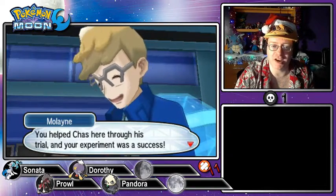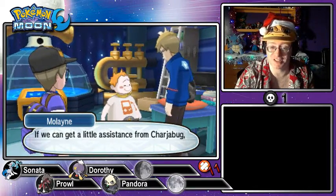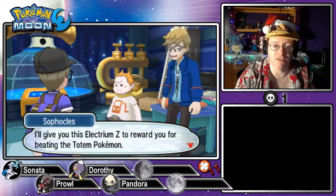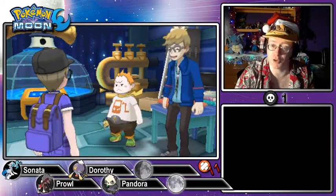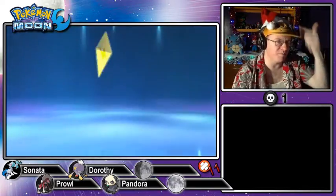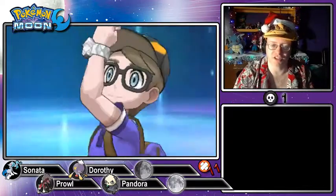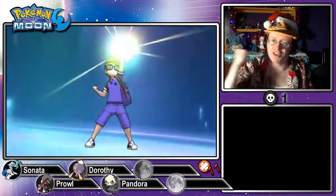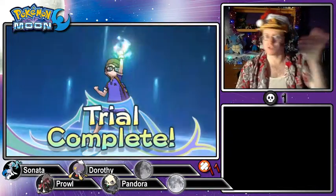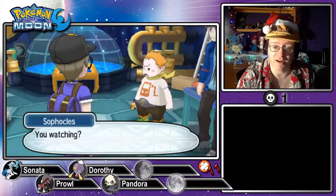Molayne congratulates Sophocles on a successful experiment. It seems the Ping Totem Pokémon 2.0 uses too much electricity — if they can get assistance from Charjabug, they should be able to make improvements. Sophocles gives us the Electrium Z to reward beating the Totem Pokémon. We got Electrium Z — we can now use Z Thunder Wave, as well as Gigavolt Havoc if we learn an Electric-type offensive move. Trial complete!